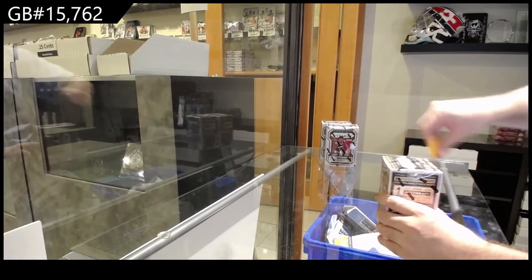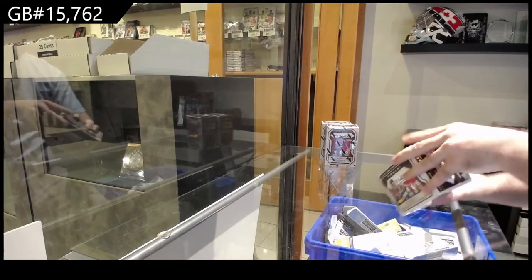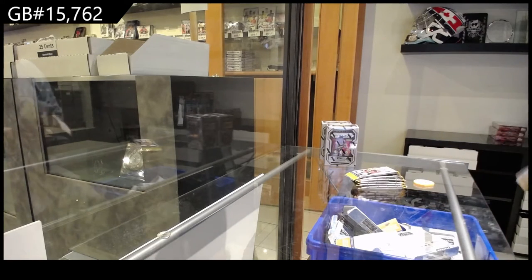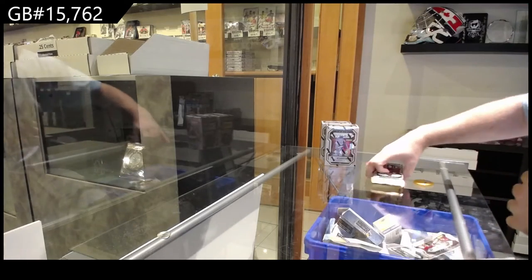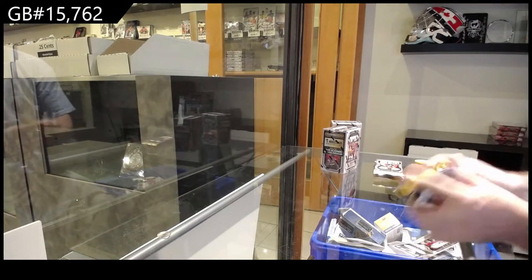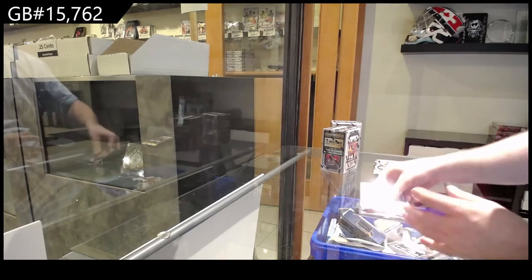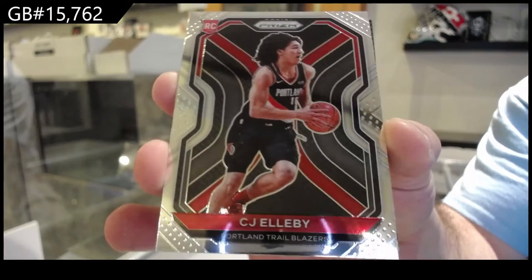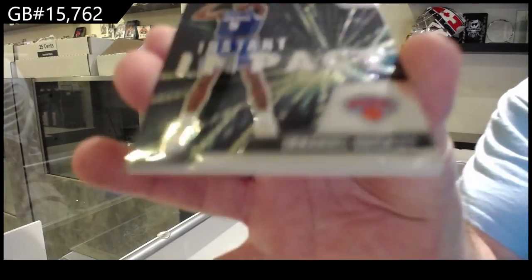Fifteen thousand seven sixty two, we've got that Prism three box break. Best of luck everybody. That's gonna be nice — we've got a rookie LB for the Blazers, LB rookie Instant Impact quickly for the Knicks.